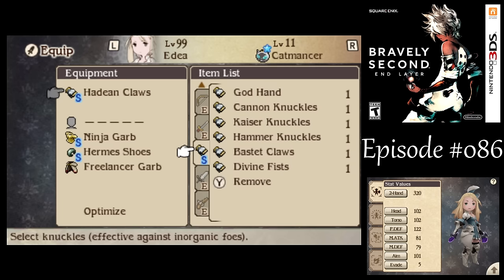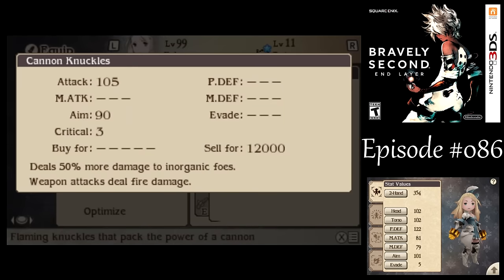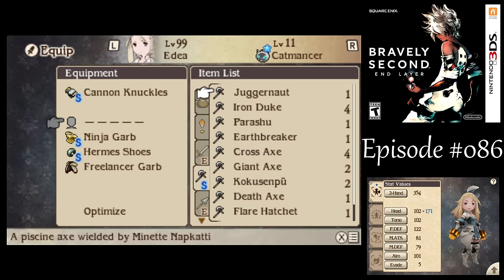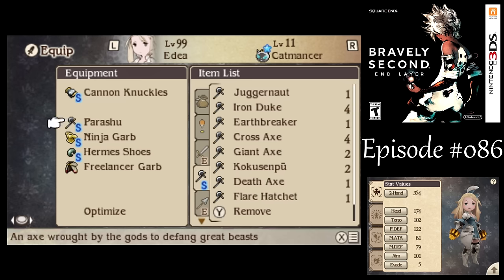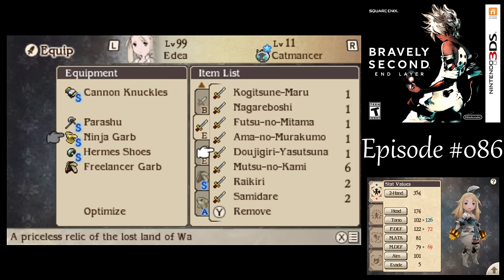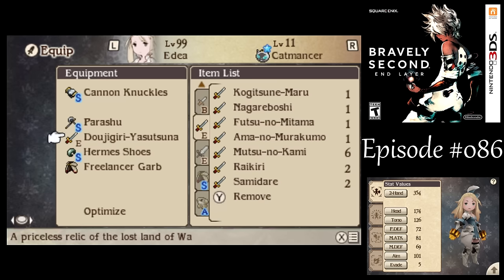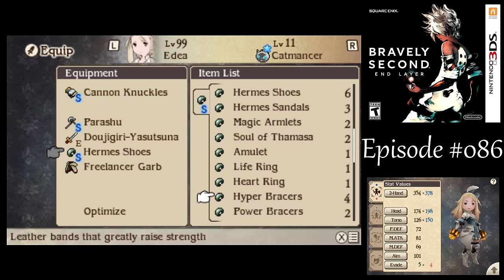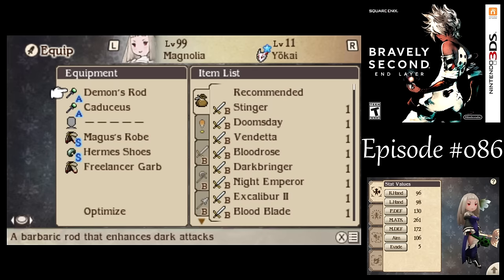For Ideya, being a Catmancer, she has max proficiency with Knuckles, so I want to give her the Cannon Knuckles. I don't even care about it being Fire Elemental — I just want the raw attack power. For the head slot, let's give her the Parachute Axe that we picked up recently. And I need something to exploit the Humanoid creature type for Achilles' Heel, so let's go with the Katana. Then we can just give her good Hyper Bracers — get as much attack power as we can.